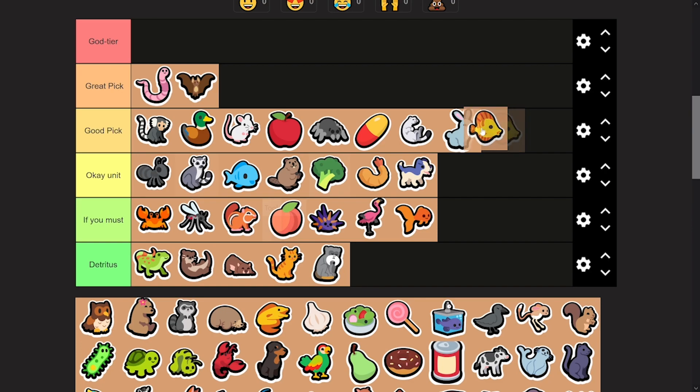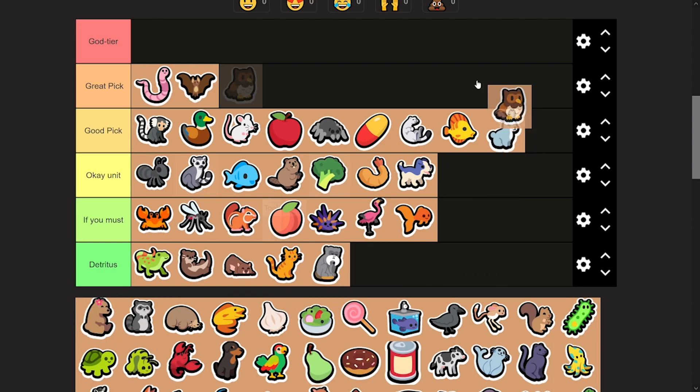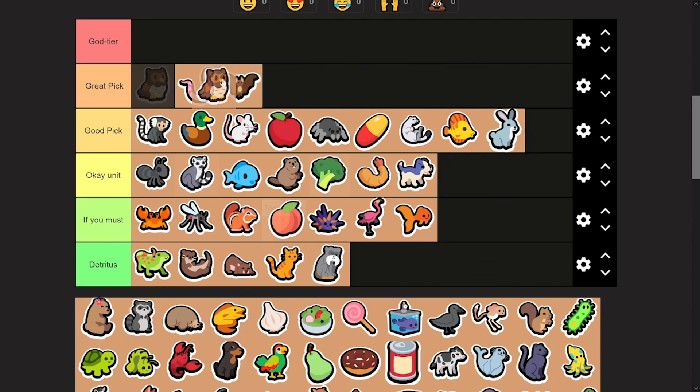Tropical Fish — pretty good. This scaling is very nice. You can easily get an eel to 25 HP with a tropical fish, then throw a lollipop on it — fantastic. Its second target isn't too good since you're hitting like a worm or an owl, but it can make or break some comps. With a lollipop, you can do some swaps that might help you win the game. Owl — phenomenal. It's right alongside a worm.